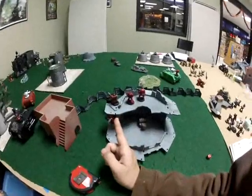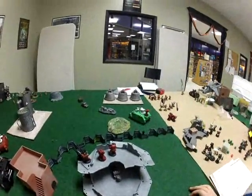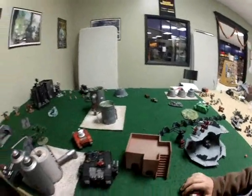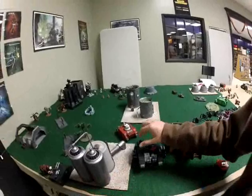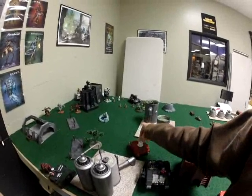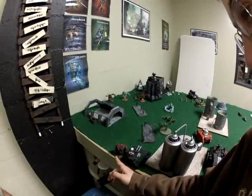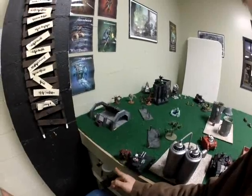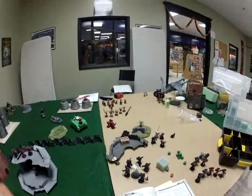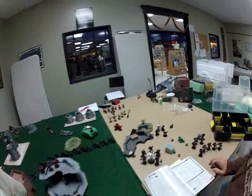For the Blood Angels, we've got a Tactical Squad with a Plasma Cannon, and an improperly painted Razorback with twin-linked lascannon carrying the other half of that tactical team — one has a flamethrower. There's an Aegis Defense Line. We've got a Land Raider carrying La Marz and five Death Company. There's a Baal Predator with assault cannon and heavy bolters, a regular Predator with heavy bolters and twin-linked lascannon, a Librarian Dreadnought with psychic wings, Sanguinary Guard with death masks led by Commander Michael, and then two assault squads.